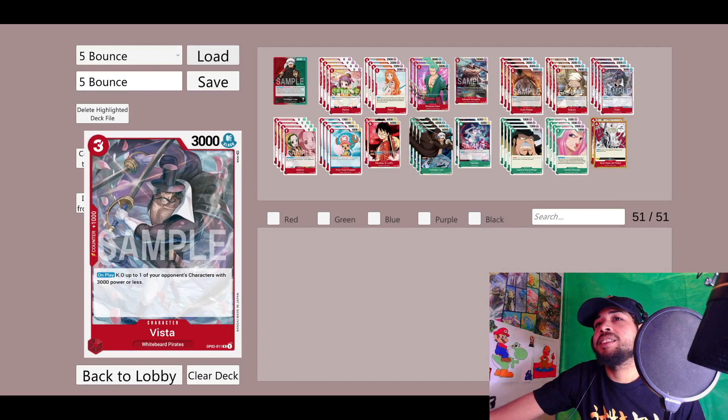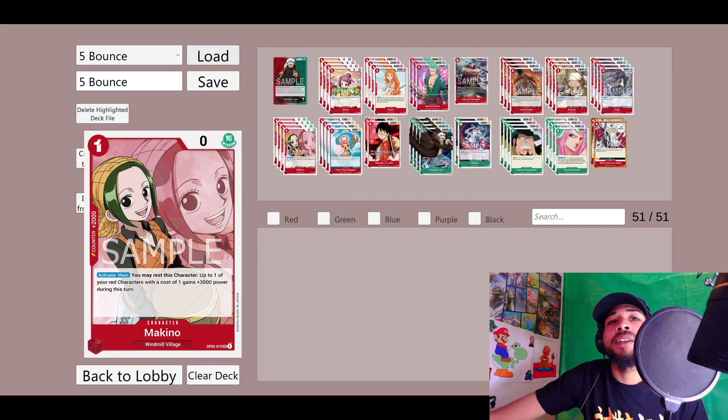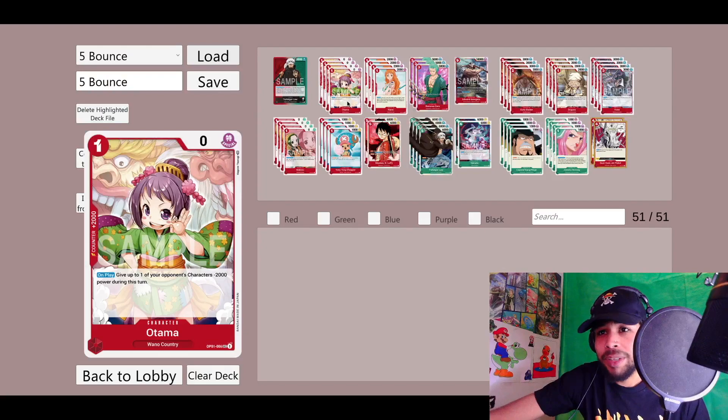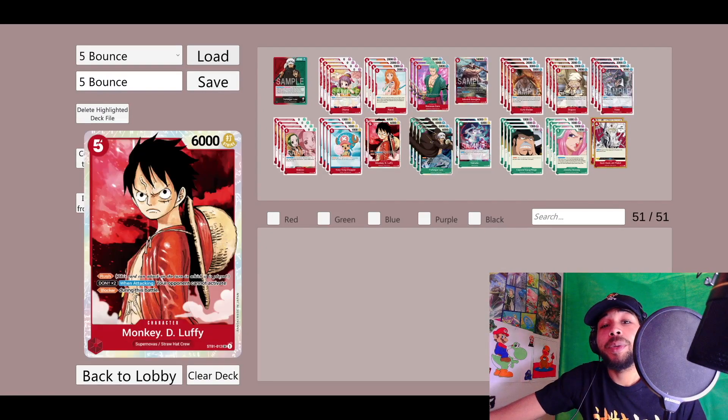Our four Vista is completely necessary and pairs really well with Otama. Then we got our four Makino — just like Otama, we rarely use the counter and almost always use it for its ability, whether that be bringing Nami up to 5K, bringing Dagura up to 5K, or bringing Otama up to 3K to KO a character. And we got our four Chopper, which is a staple.